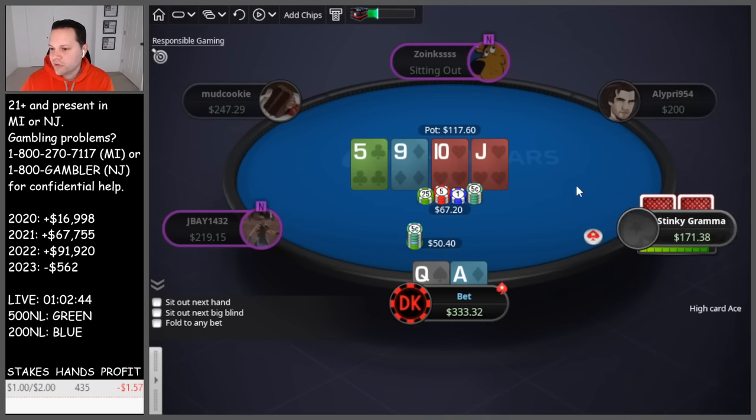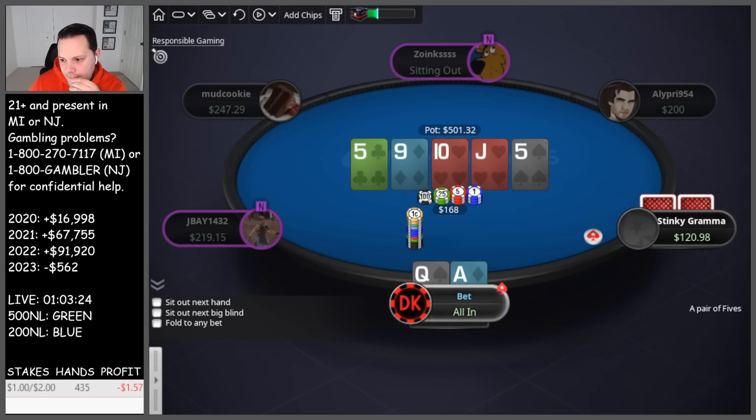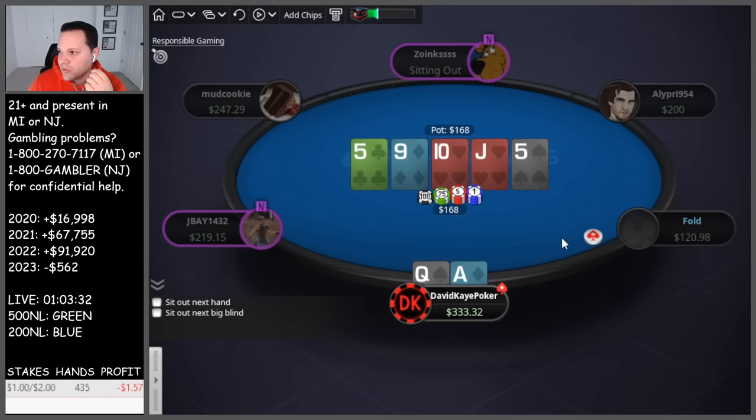Bet flop, we're going to bet the turn here — so we're bluffing now with the open-ender. We 3-bet pre, get called, bet the flop for half, bet the turn. Let's see a call, 5 river. Is this one we're going to run the bluff on? I think we're going to. Not loving it, but we do block the straight — unblock hearts, hearts missing. Could be bluffing with the best hand against hearts, but I think we're just going to bluff jam this one. See the fold, take it down.